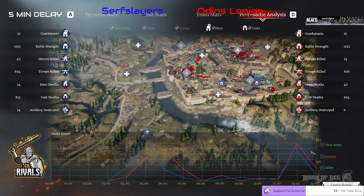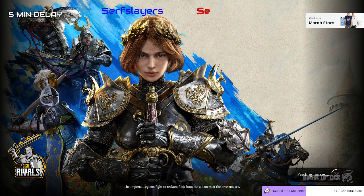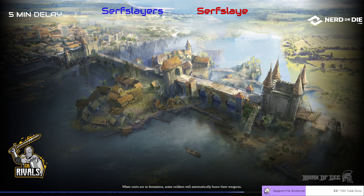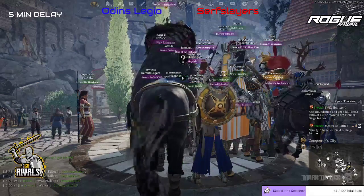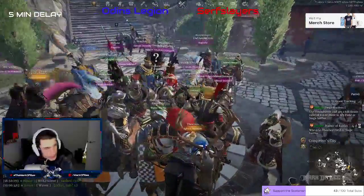Very good job overall — the first major fight of the night goes 1-0 to Cerfs Slayers. We will be swapping over now, with Cerfs Slayers on the defense and Odin's Legion on the attack. It's going to be interesting to see how this works, having seen how they did it with the interesting strategy of going around the top and around the back. I wonder if Odin's Legion will have something different, a different plan of attack. What do you guys think?